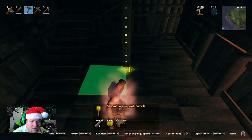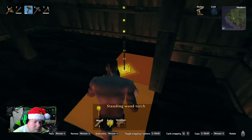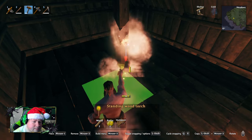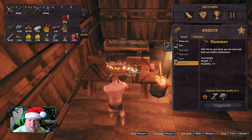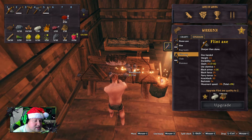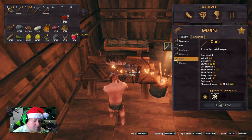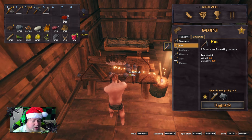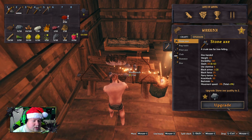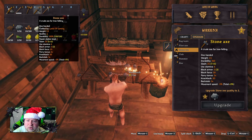That way we can have lots of light in here. We're gonna go ahead and upgrade our hammer — level two hammer, there we go. For the flint axe we need some leather scraps — we have one leather scrap. We also need bone fragments and I'm not sure how to get those. We can upgrade our hoe, and we can also upgrade our stone axe.